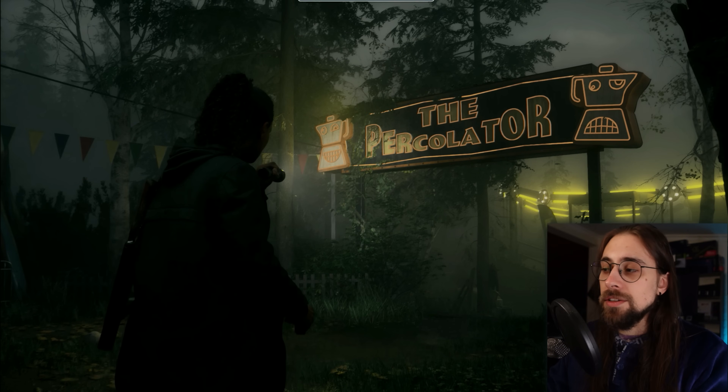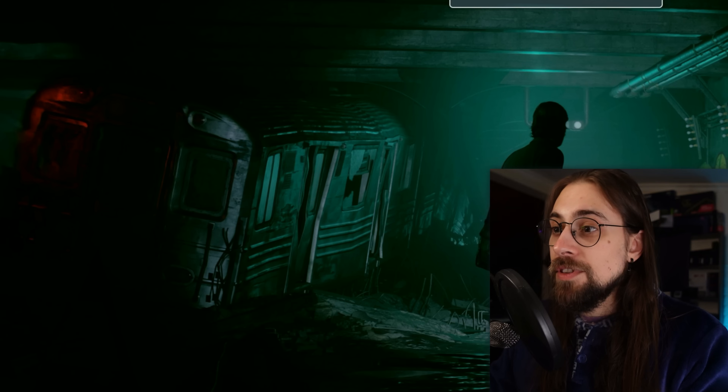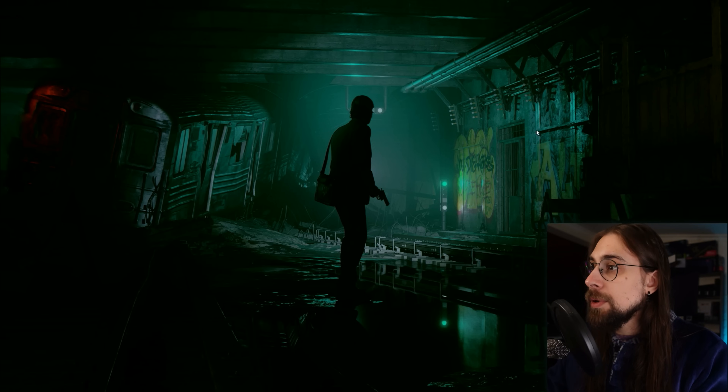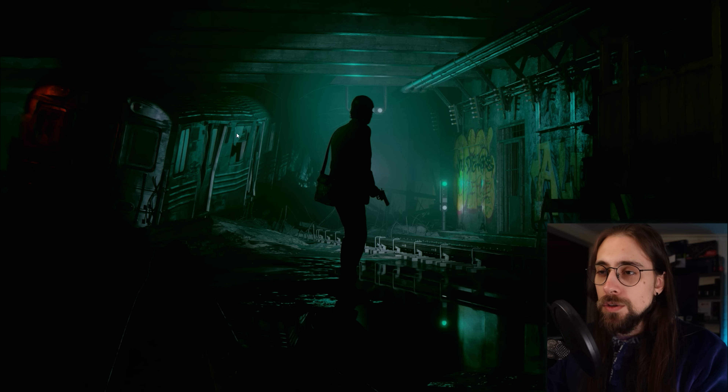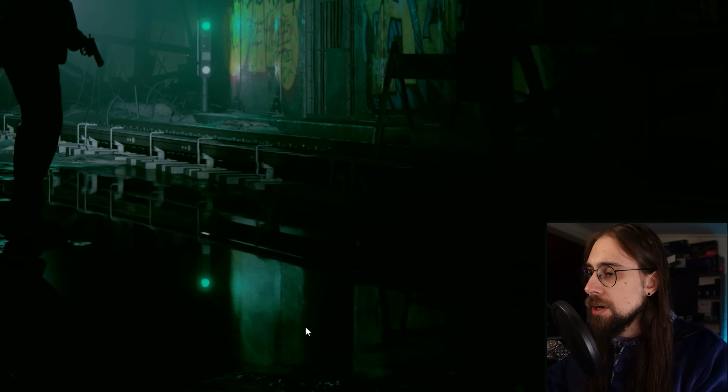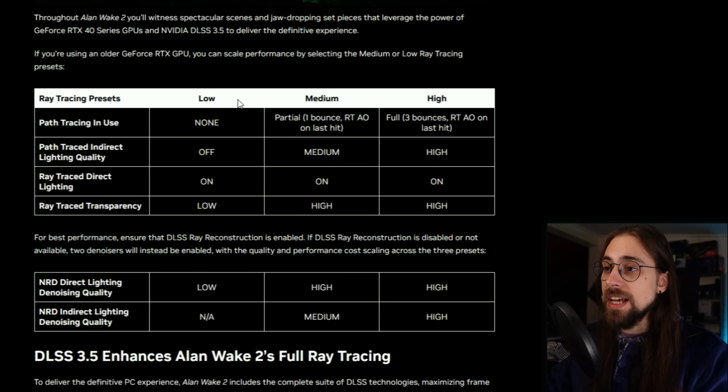Now with RTX on versus RTX off in this interior scene, the ambient occlusion is just insane — it's working very well in terms of lighting, with light bouncing from the green lights and then onto the wrecked train. For the reflections, there's nothing really astronomical — I think we should at least see the graffiti in the reflections since we're seeing the lights. Maybe this isn't path tracing, just ray tracing, but if we're seeing the lights, we should see the graffiti too.